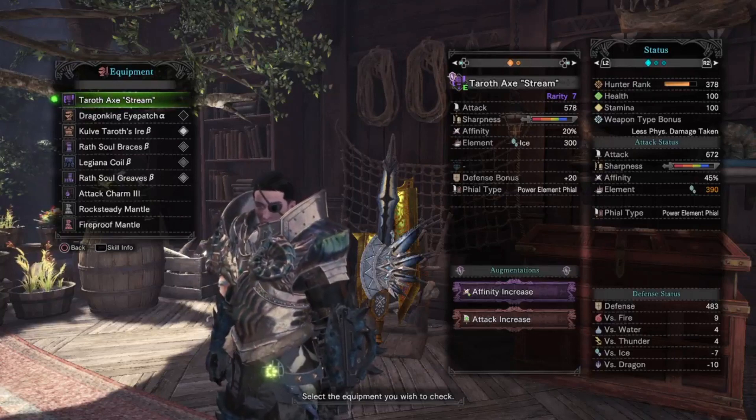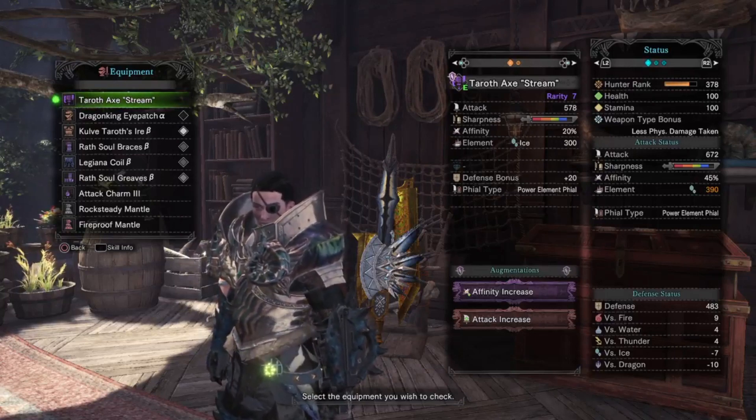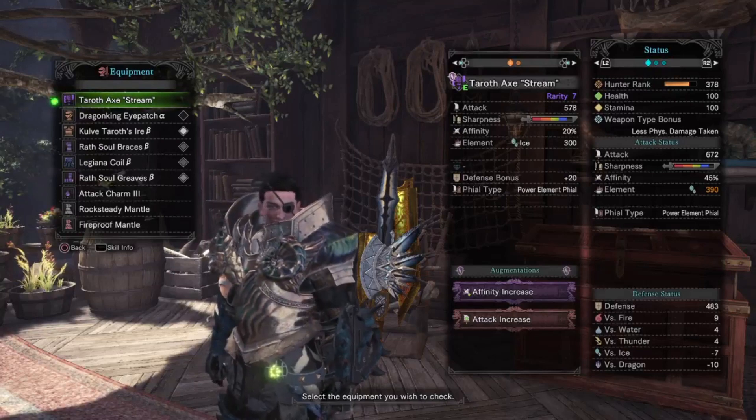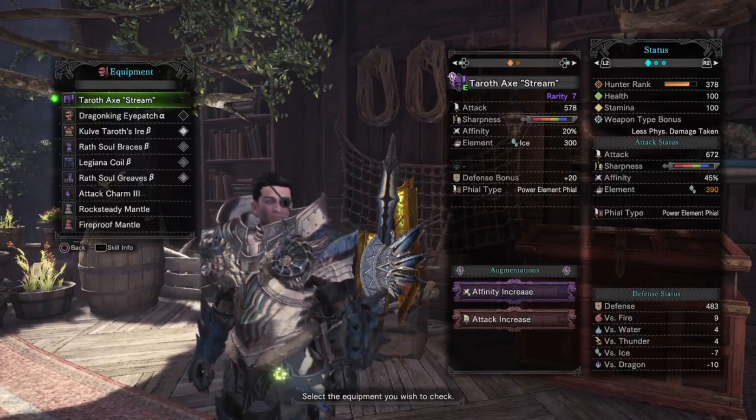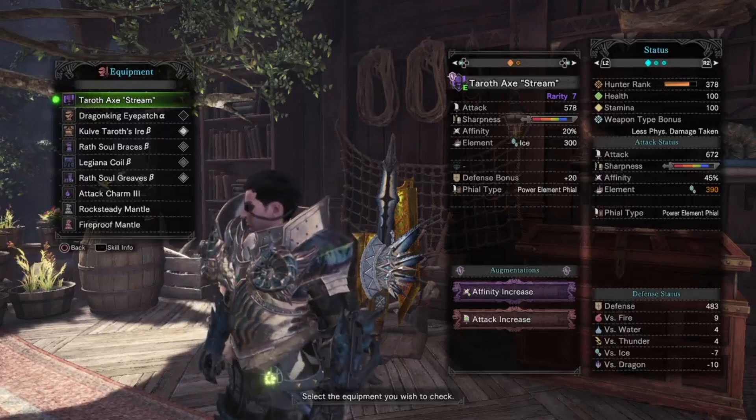I do have the Rock Steady mantle — this item I would recommend since it allows you to latch onto Kulve while she is running around to get off your amped attack, so it's well worth having. I've also taken a fireproof mantle but honestly you can take whatever you're comfortable with.